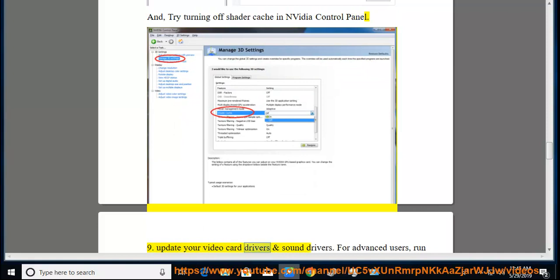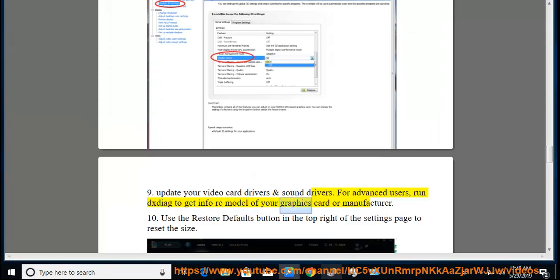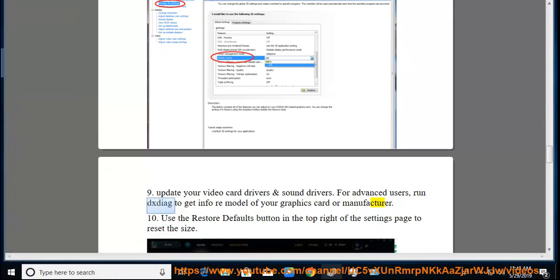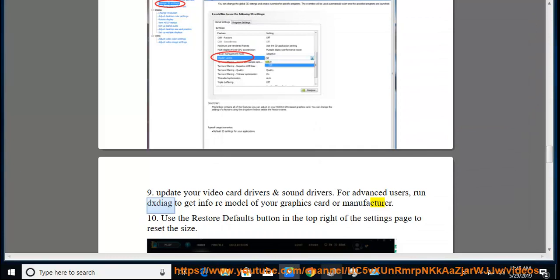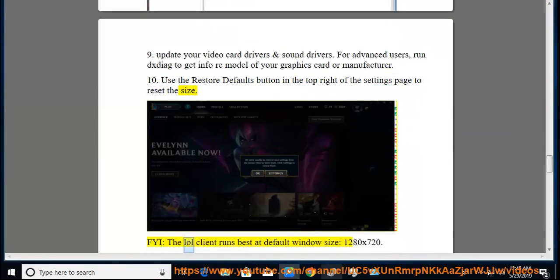Update your video card drivers and sound drivers. For advanced users, run XTIG to get info on the model of your graphics card or manufacturer. Use the restore defaults button in the top right of the settings page to reset the size. The LOL client runs best at default Windows size, 1280x720.